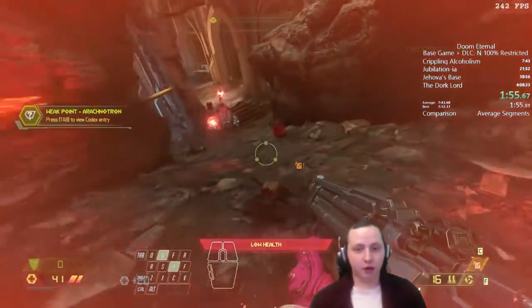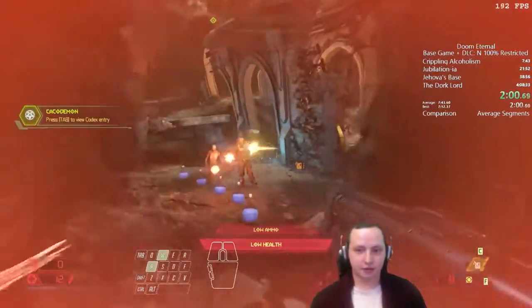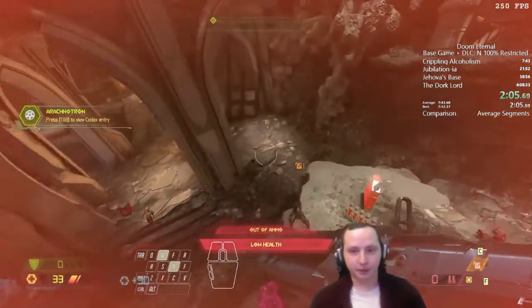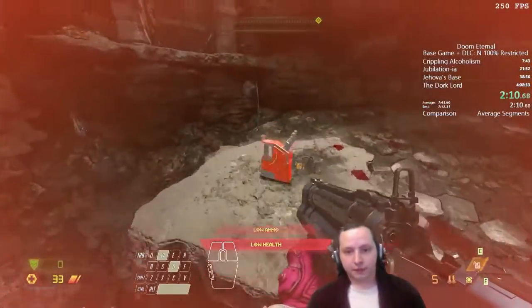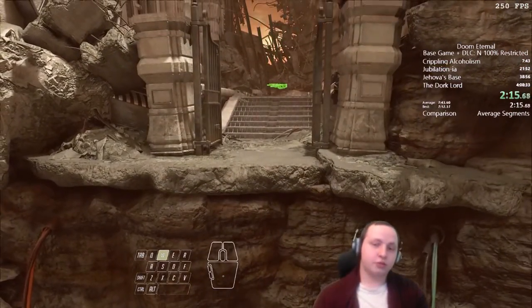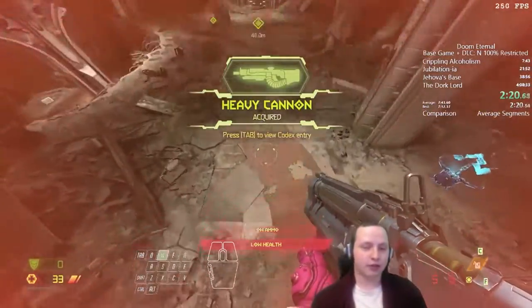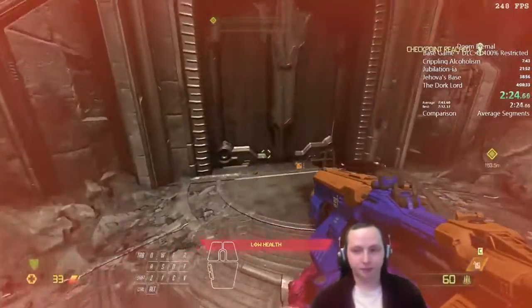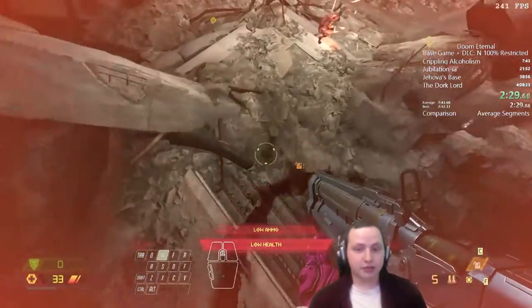We picked up the full auto mod, which does a lot of damage very quickly. We'll use it on a few heavies in this arena, though it gets outclassed by other strategies shortly. We finish the arena, getting introduced to the Arachnitron — an annoying enemy that fires at you from a distance, so we have to close in the gap. A tech I'd like to bring up now is bunny hopping.